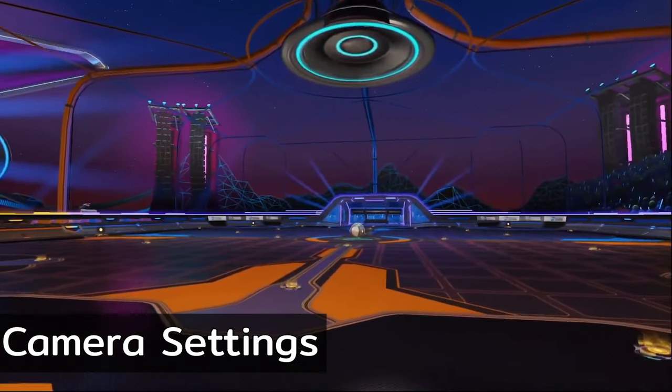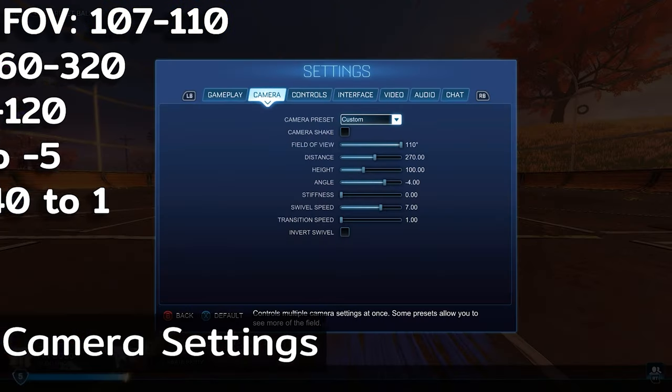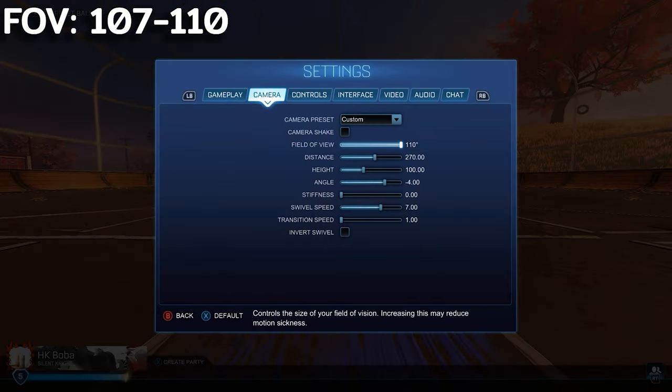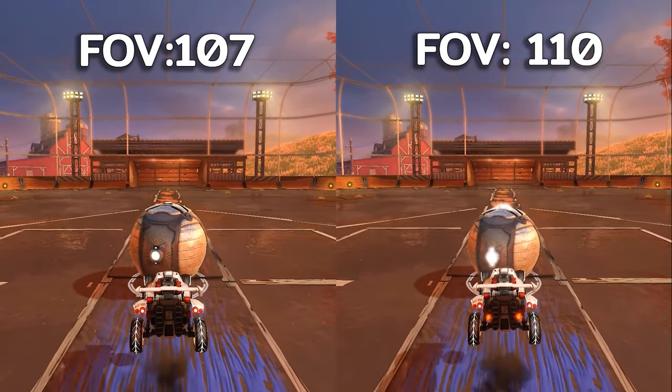For camera settings, there is a general range that most players like to stick with. Starting with FOV, most players like to keep this at 110, with some going down towards 107 to get a better view of the ball.